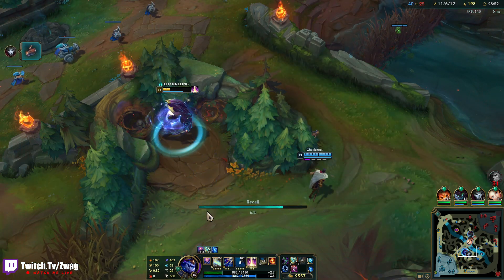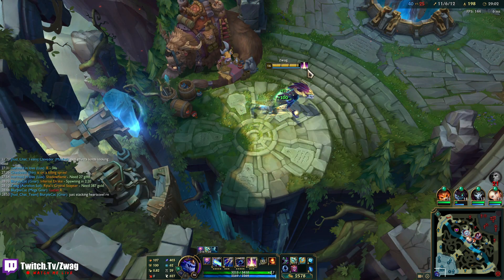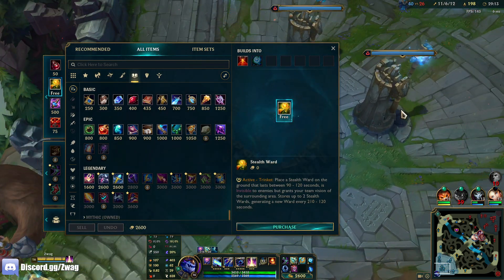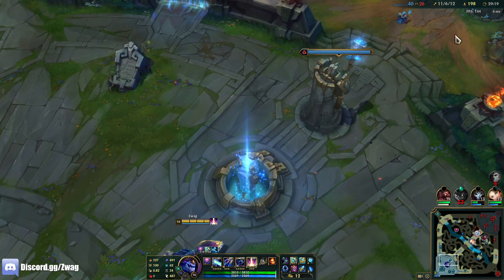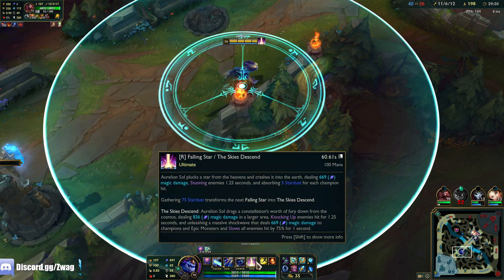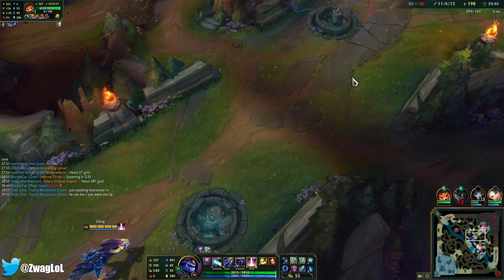Got all those. We have Rylai's - just gotta wait like 40 seconds. Maybe the instant Q tap is going to proc Conqueror and slow them too. We have 3800 HP, the ult has 7000 HP. So this is going to do almost 800 damage and I have 13% max health execute - that's the crazy part.